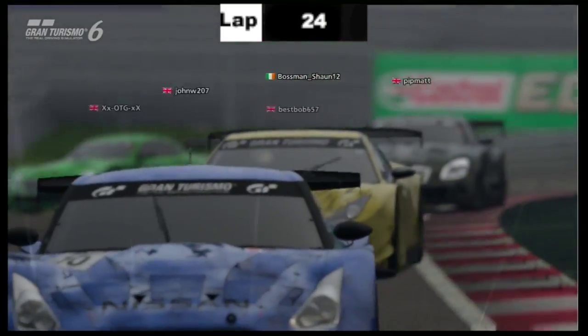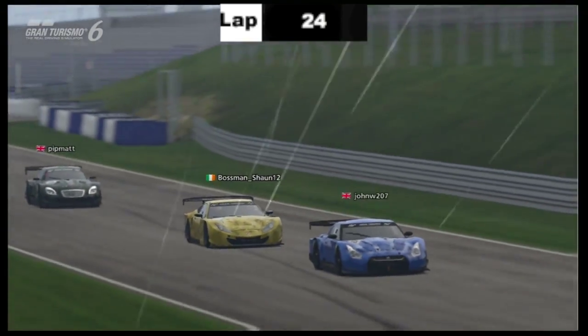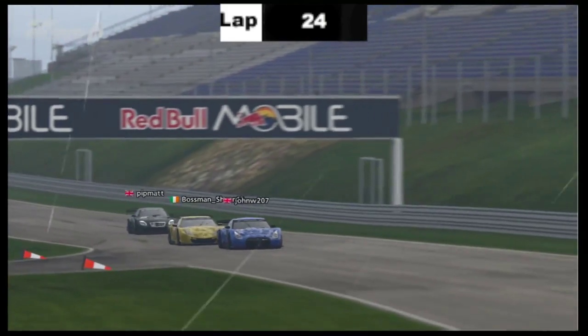It always seems to be Willows and Grant in these races with Orange just behind. Whether he was in a better car, he could exceed a lot more. We'll have to find out.